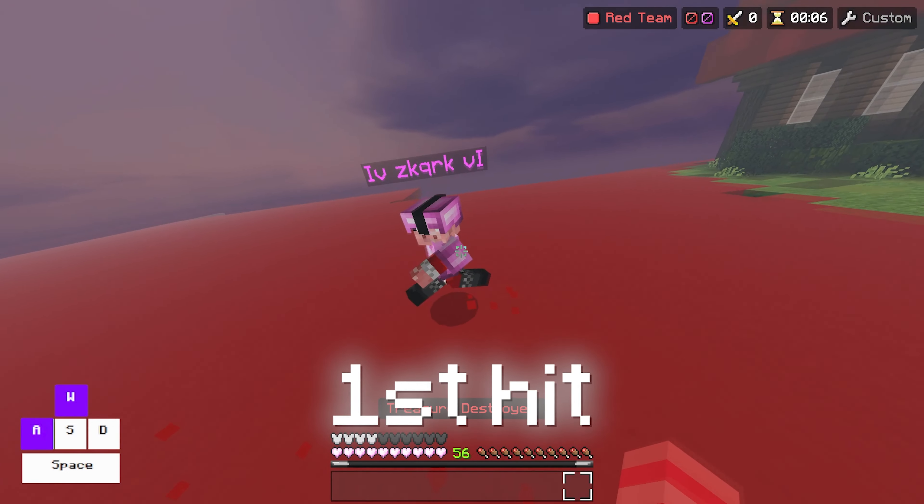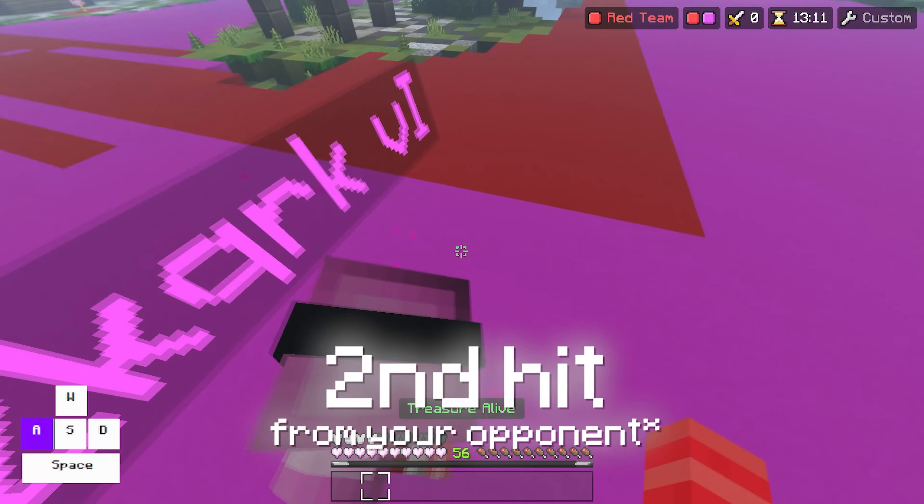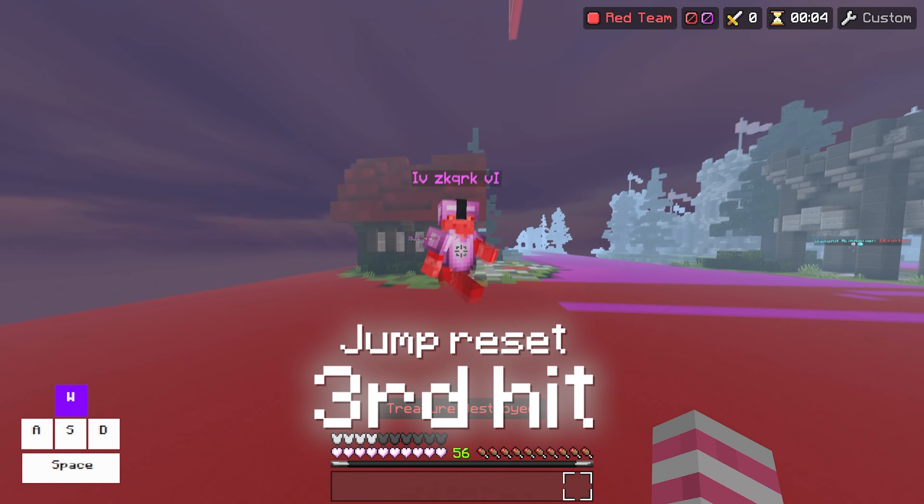On the first hit from your opponent, don't hit them or jump reset, and just keep strafing towards them. Then on the second one, hit your opponent but still don't jump reset, because you want to jump on the third hit.